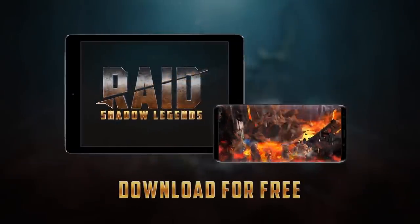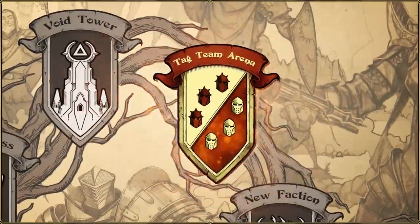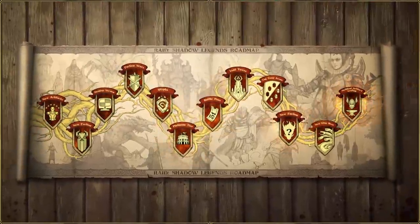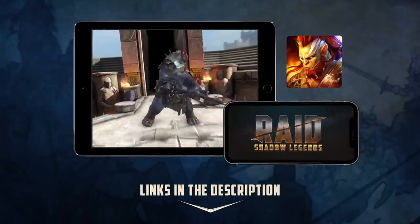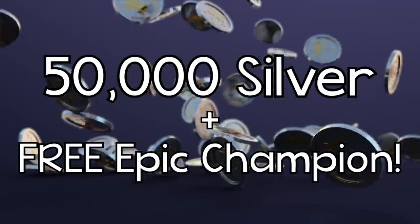This game is completely free to play. If you check out their cool roadmap, they have huge plans for updates over the next six months — they're planning to add a new faction, a tag team arena mode, and even a new clan boss you can fight with your clan mates. If you'd like to check out Raid Shadow Legends and get a huge head start, there will be a special link in the description. Click it and you'll get 50,000 silver and a free epic champion as part of their new player program.